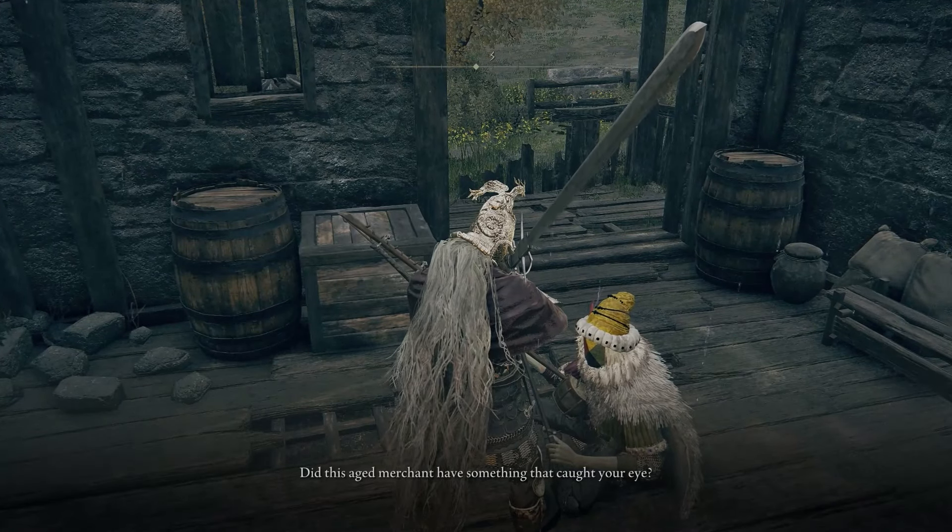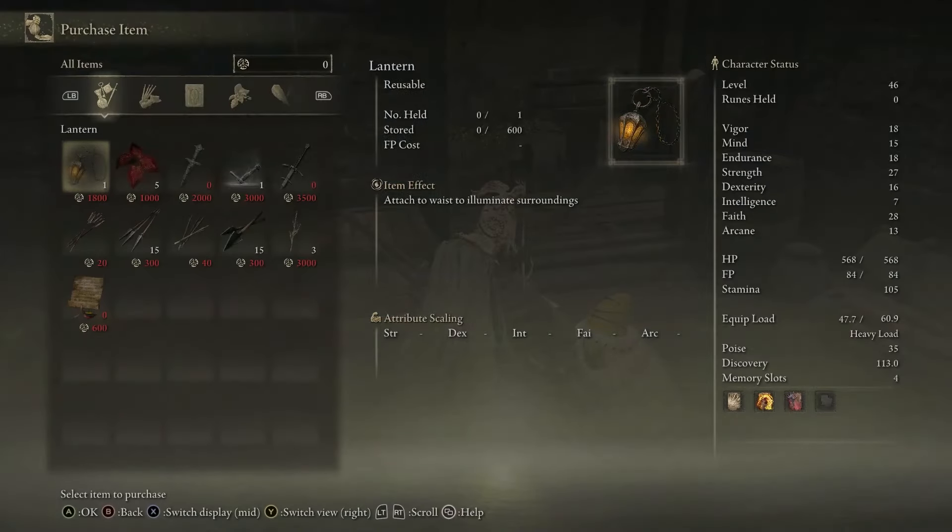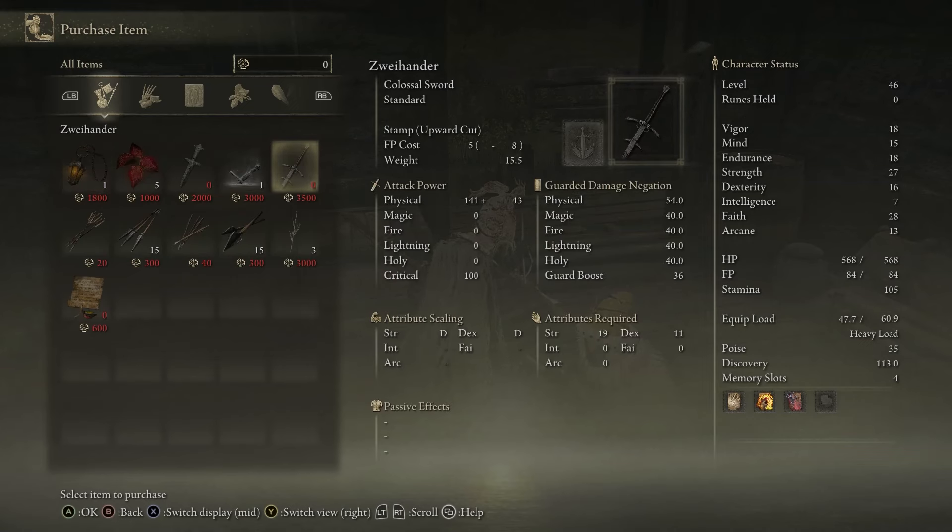Talk to him. It will cost you 3,500 runes, so make sure you have enough. It requires 19 Strength and 11 Dexterity. Most classes have that Dexterity to begin with — it's just the Strength that'll be the issue. It's a colossal sword and one you might commit to for a long time.